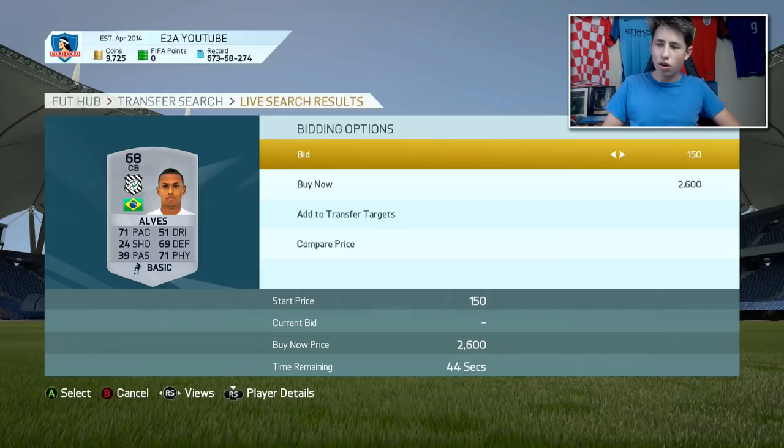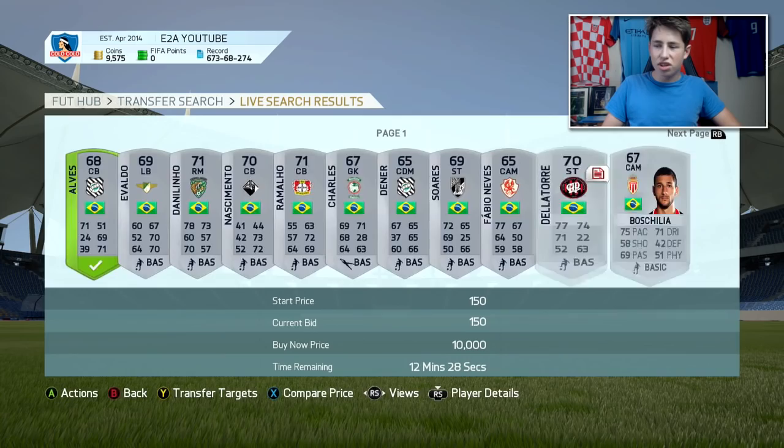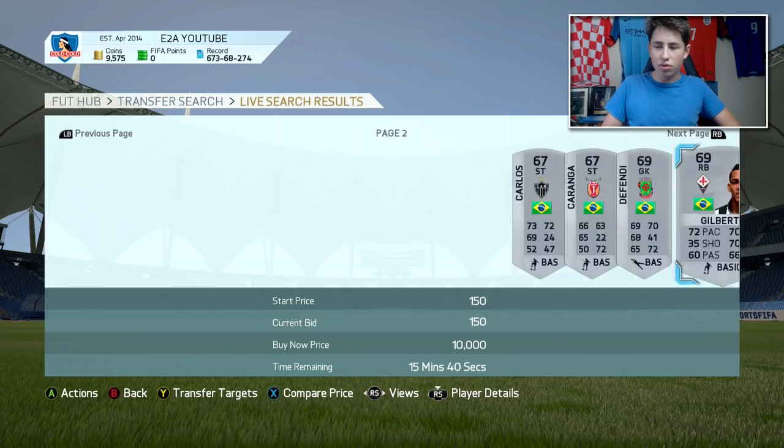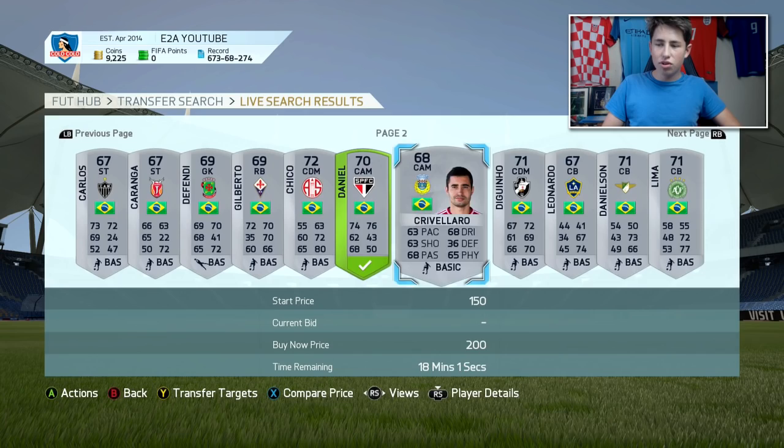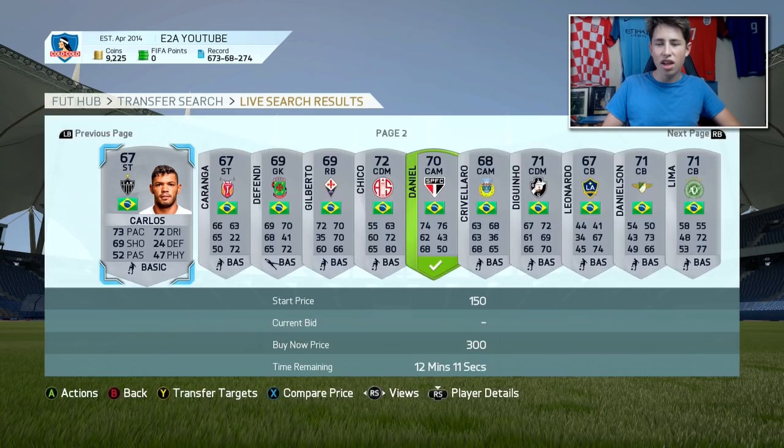Gilberto there is extinct — another player you can just put a bid on. Daniel here has got quite a good card, going for 450 coins but I can get him for 150. You just want to spam bids on loads of these silver players, find the ones who look quite good — basically anyone with good pace, anyone with maybe 4-star skill moves. This guy's only 300 coins; it doesn't seem like much but if you get him for 150 you're still doubling your coins on him.